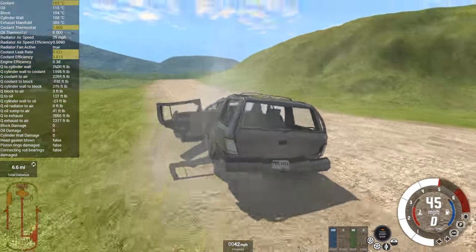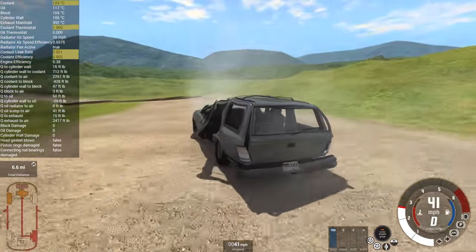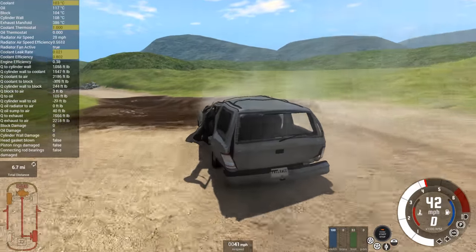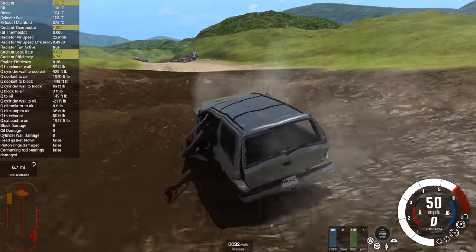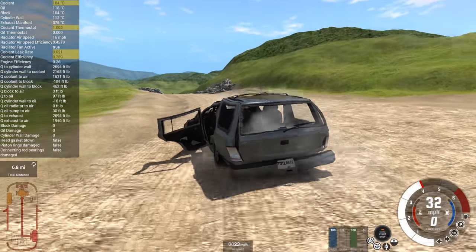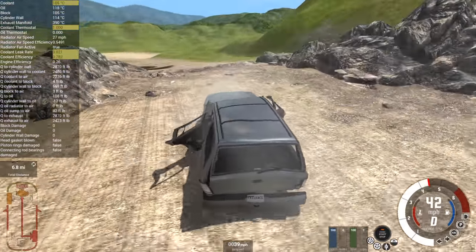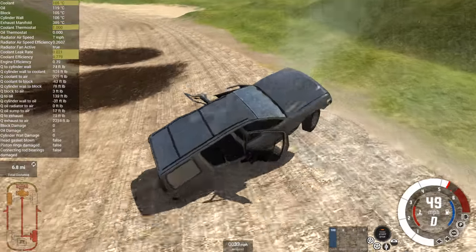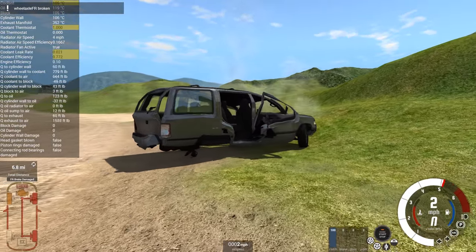Then we might have some real trouble dragging ourselves around with just the front wheels going. In terms of vehicles falling apart, this is pretty damn cool, actually. We can pull our way through the mud bog — yes, just about. Now, these rocks are probably not going to be fun with the entire rear of the car collapsed. There's not a good route through there.